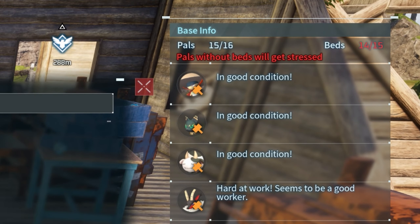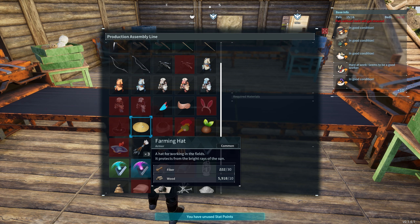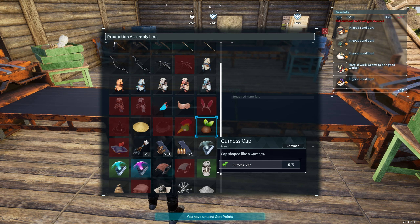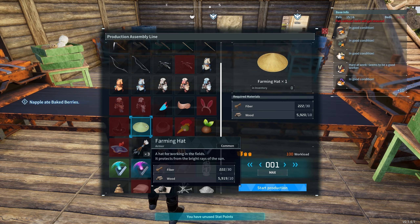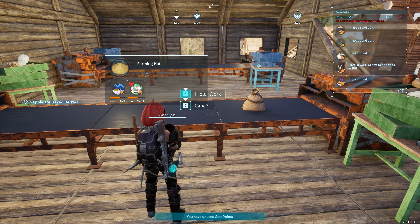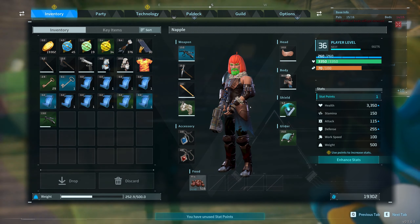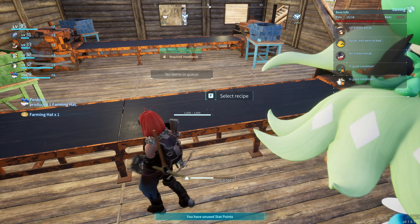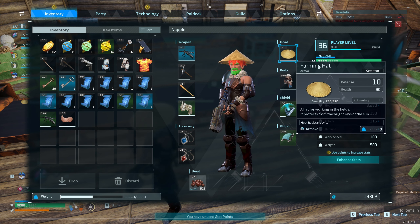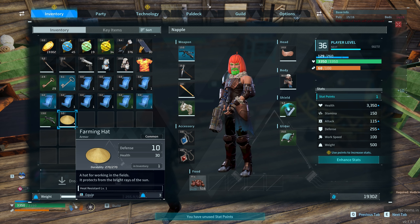We don't have enough beds either. We're gonna have to put the hats on hold, although we can make a farming hat — it protects from the bright rays of the sun. We can make a Gamos cap, that seems to be the very easiest to make so let's just make it and see. I assume it replaces my metal helm, which sounds like it would be a downgrade. As soon as Anubis got here, it rocketed to completion — and it is indeed much worse than the metal helm.